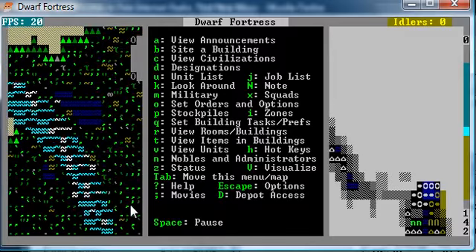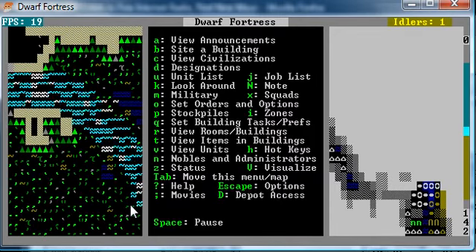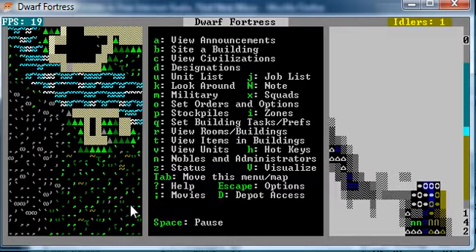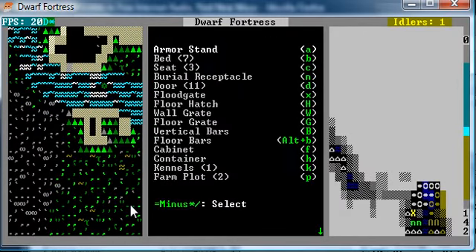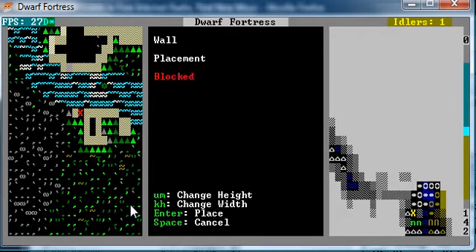Eventually I'll get my dwarves to post there and defend the walls. Alright, so Build Walls, like I said. B, capital C for construction. Wall goes like this — U and M to adjust vertical size, and K and H for width. Put the wall right there.